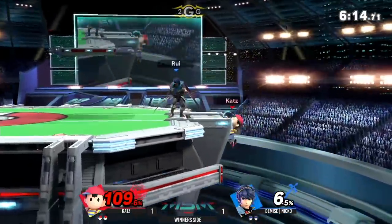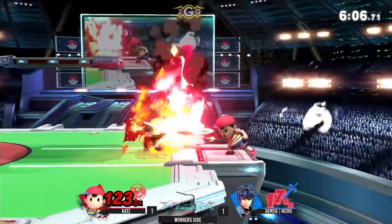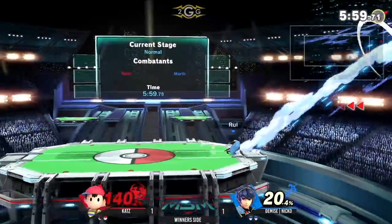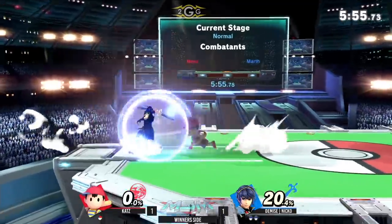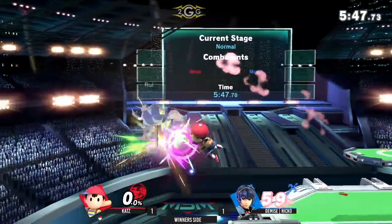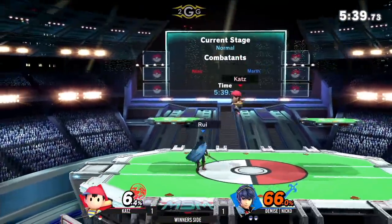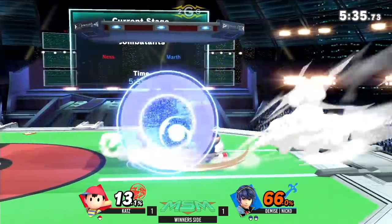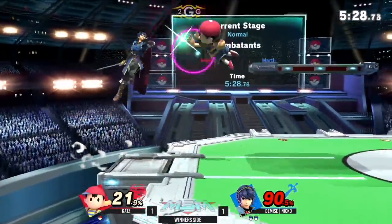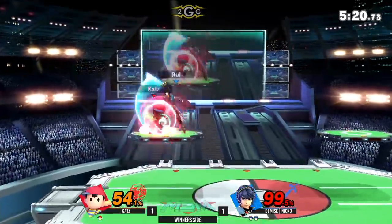Cats is already at 123% — Nico nailing all these tippers. Comparing Marth to Lucina, if you're hitting tipper hitboxes consistently, the modifier is crazy — one of the strongest tippers in the game. As a Corrin player, I know it just doesn't compare. He really just did not get hit by that — it was so close, he went all the way around. Talk about confidence! These forward smashes — and I'm starting to see down-B being utilized a lot more than in Smash 4. People are actually using it now because it has a hitbox.